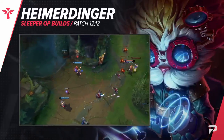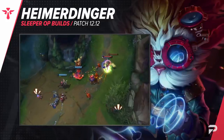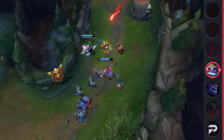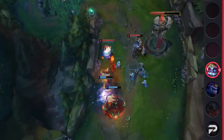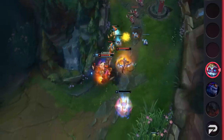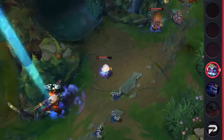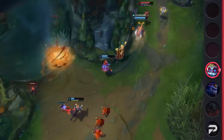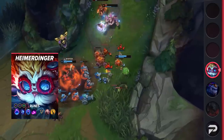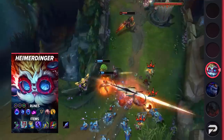Finishing off our list, we have the return of Heimerdinger Support. We used to talk about how strong this was, but since Heimer fell off as a whole, it became pretty much entirely unviable. But after the pretty big buff he just got, he's back to being a super strong pick. And don't go thinking this is just some cheesy pick that only stops noobs — in Diamond Plus Korean solo queue, 40% of all Heimerdinger games have been played as support and his win rate is pushing 60%. Even with a relatively small sample size, doing that well on that super competitive ladder has to prove something.